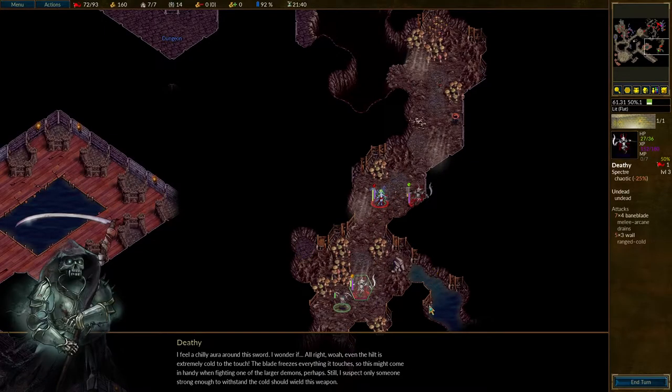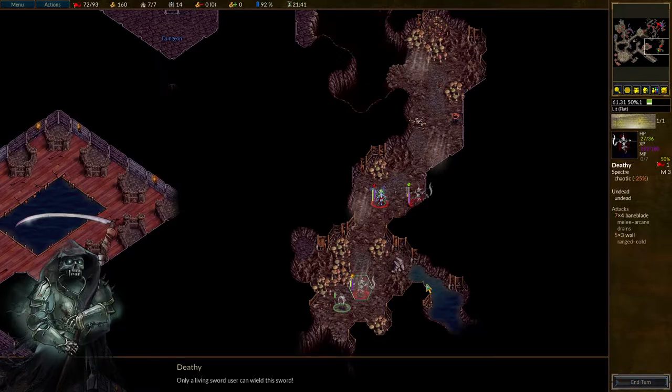I feel a chilly aura around this sword. Even the hilt is extremely cold to the touch. The blade freezes everything it touches, so this might come in handy when fighting one of the larger demons. Still, I suspect only someone strong enough to withstand the cold should wield this weapon. Only a living sword user can wield this sword. Okay, but how do they get here?